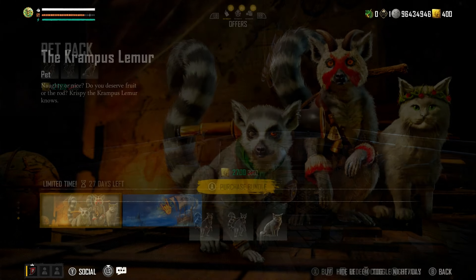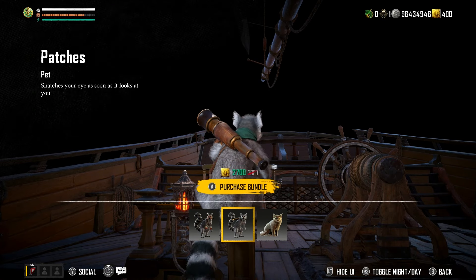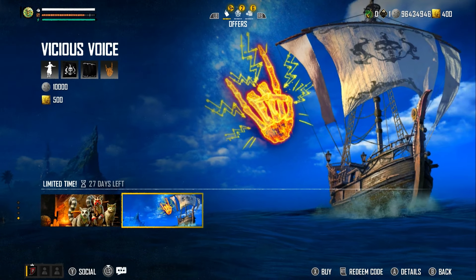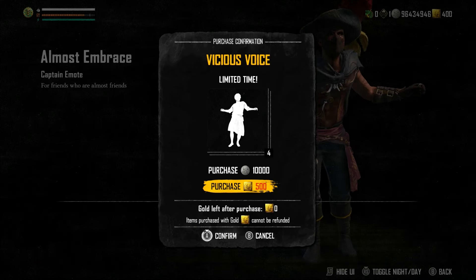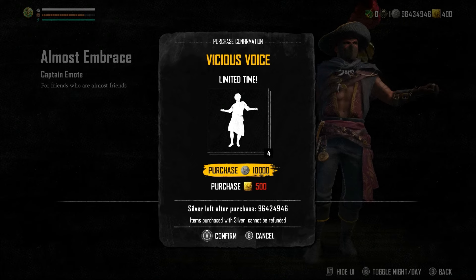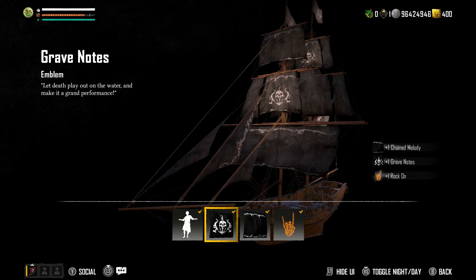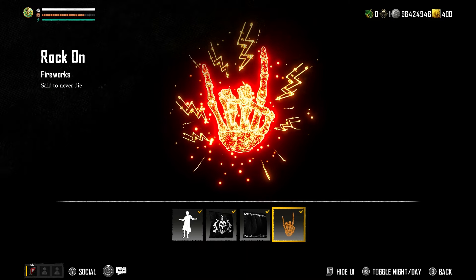Now we've got limited time items — the Krampus Lemur, the Patches Lemur, and the Primrose Cat. These are items from the last season. Moving over, we've got the Vicious Voice which you can buy with silver — 10,000 silver. You get that really funky dance. You can buy it with silver at the top or obviously with gold. You get the Captain's Emote which is a shimmy, the Grave Notes Emblem, and the Rock On Firework.